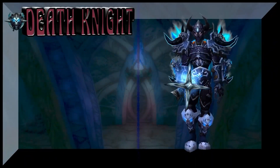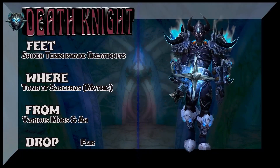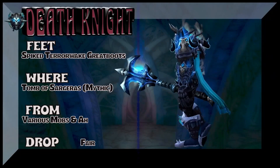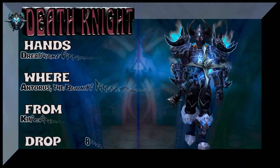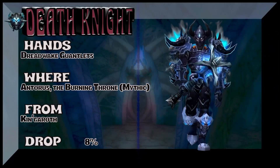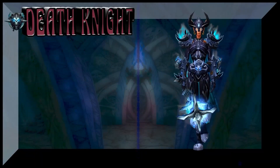Now we're going to move on to the boots, which are from Tomb of Sargeras Mythic, various mobs — or you're going to have to have a lot more gold to buy them on the auction house. Love the way that cape looks, by the way — it looks very frosty. The hands are the Dreadwake Gauntlets. So this is a mix of the Dreadwake set from the Burning Throne Mythic as well as a tier from Ulduar.